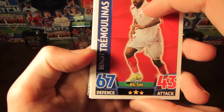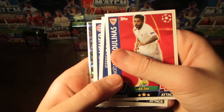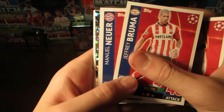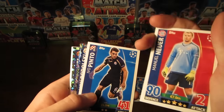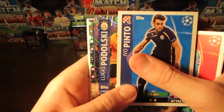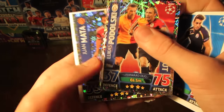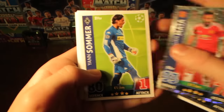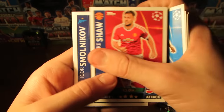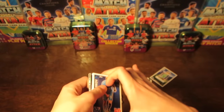And now we do have Tremolinas from Sevilla - sorry about the pronunciation. Broomer as well. Manuel Neuer there - that is our highest rated base card, you can get 90 there for Neuer. Pinto as well. And then Podolsky and Bullock there for duo. And then we do have star player Juan Mata for Manchester United. Sama, Abubakar, Shaw, Smolnikov, and then our Pro 11 is Brahimi at the end there.